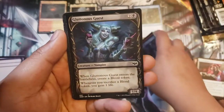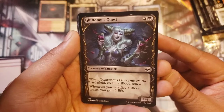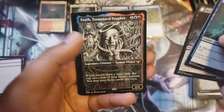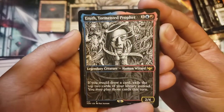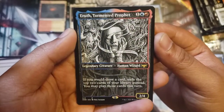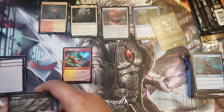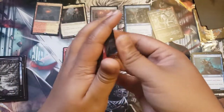Pack number five — oh look at that showcase frame, that's a great showcase frame. We have the Gluttonous Guest. Fun wedding — I haven't been to a wedding in a while. Actually that's a lie, I just went to my sister's wedding, it was a good time. And another showcase card — this is the Eternal Night card style. We have Eras the Tormented Prophet: if you would draw a card, exile the top two cards of your library instead, and you may play those cards this turn. That's pretty neat, very reddish card. Still no mythics, so that means there's a mythic in the last pack, right?